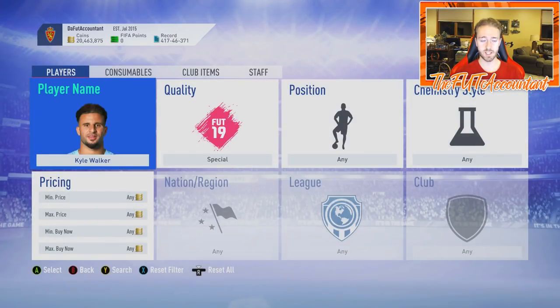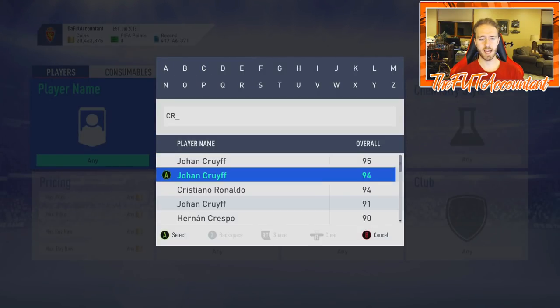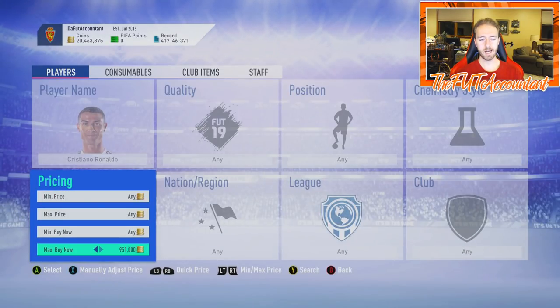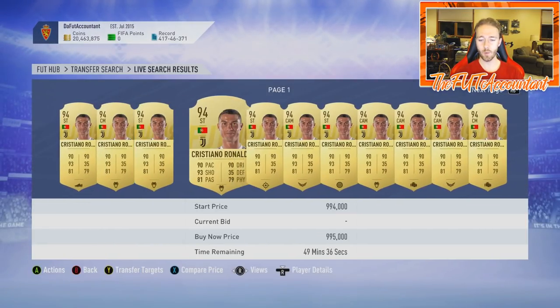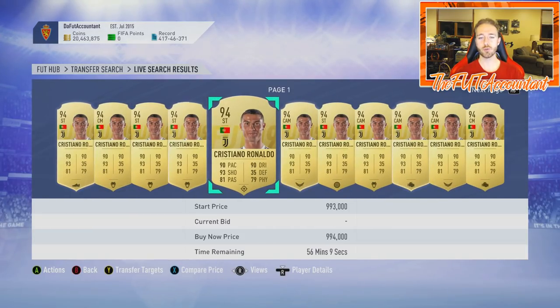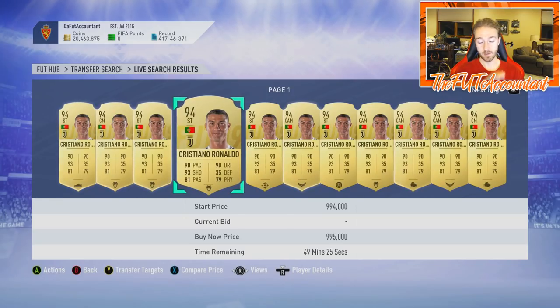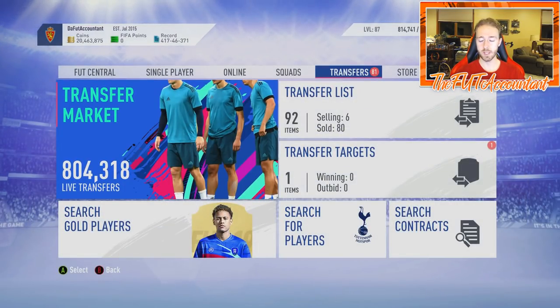TOTS is going to totally change the market for the rest of the year. One quick thing I wanted to look at — Cristiano Ronaldo's gold card. Check out how low his gold card was: earlier this week he was 920,000 coins on Xbox, which is crazy — that's really how you can tell the market was in a panic sell-off. But he's back up to almost a million coins now, so the market is recovering.